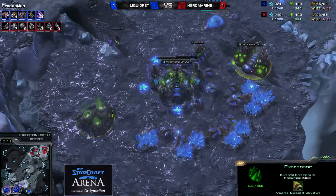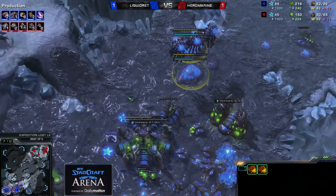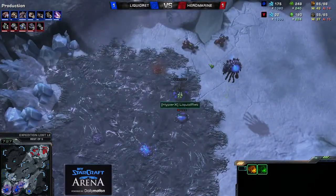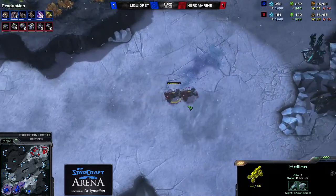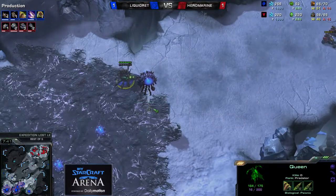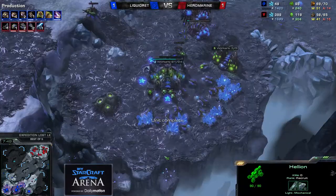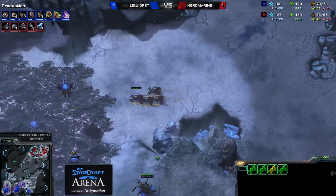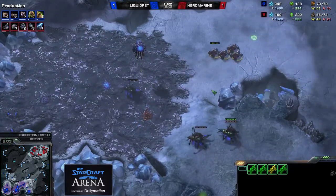He's not really having that huge macro advantage. Hellions coming in, getting the first creep tumor. Queen should be able to fend them off — yes she is. Should watch out though — once she's off creep, she's prone to be taken out. And two more Hellions are coming in, another two are being built. Looks like Red might need to watch out. He can deny that creep tumor once again — really nice move here by Hero Marine. Going for Blue Flame, adding in even more Hellions.